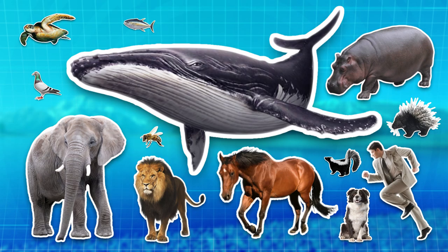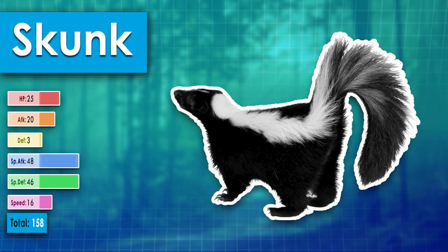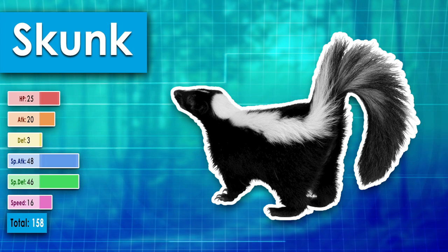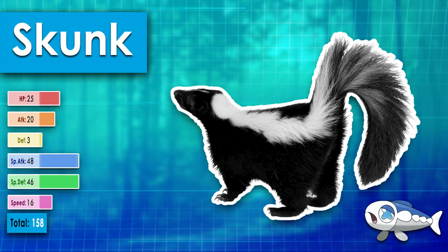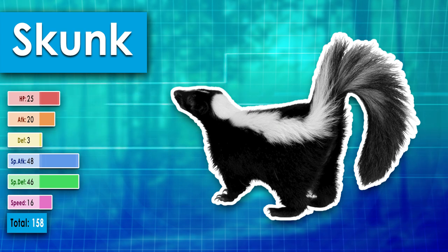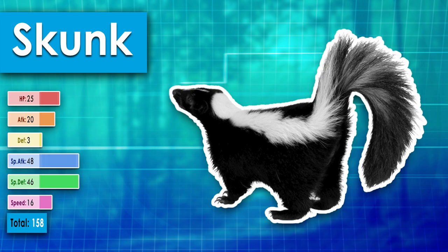Now I'll show you the stats of all 17 animals in this video, starting with the weakest. Skunk is the Pokemon with the lowest base stat total of the animals here today — lower than even the weakest Pokemon, Shedinja by 17 points. It only got so far as it did with its above average special attack stat, on account of its stench.